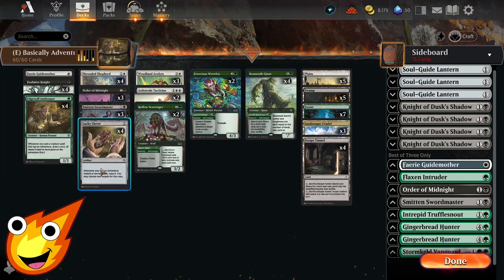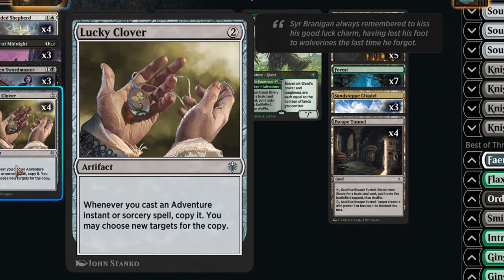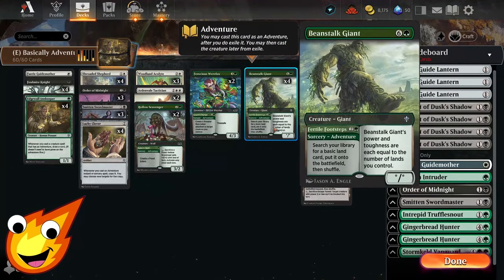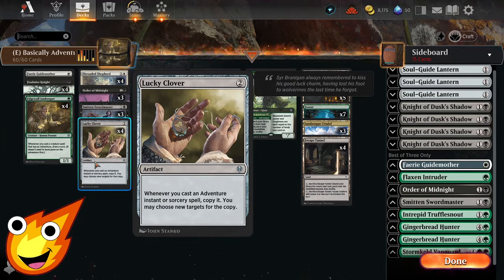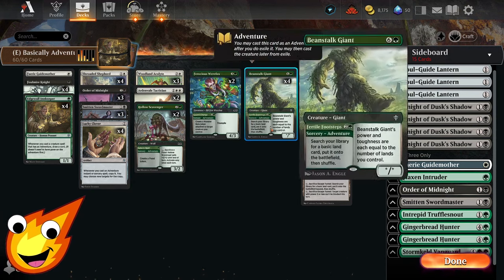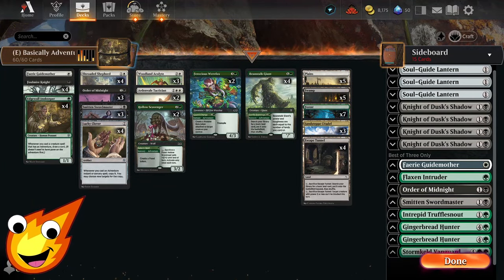Now for the main star of the show: Lucky Clover. It's a two-mana colorless artifact that reads: whenever you cast an adventure instant or sorcery spell, copy it — you may choose new targets for the copy. With the exception of Edgewall Innkeeper, every single one of our creatures has the adventure mechanic. If we can get even one Lucky Clover to stick, we'll have an insane amount of value by doubling, tripling, or even quadrupling our spells, overwhelming our opponent and closing out the game quickly.